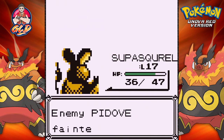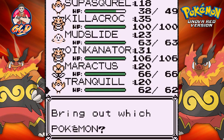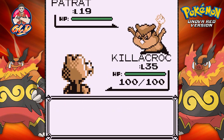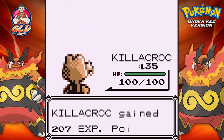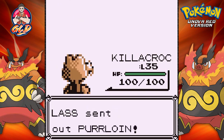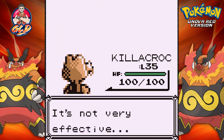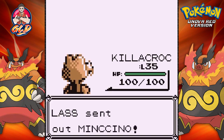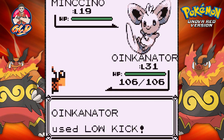Super Squirrel hits level 18 doing its thing. Here comes a Patrat — let's change it up and go with Killer Croc. Patrat is always a pain for me, so let's go straight for a crunch attack. And that's that! Coming out with a Purrloin — we're going to continue with Killer Croc using the bite attack. Not super effective but still powerful enough to beat the Purrloin.